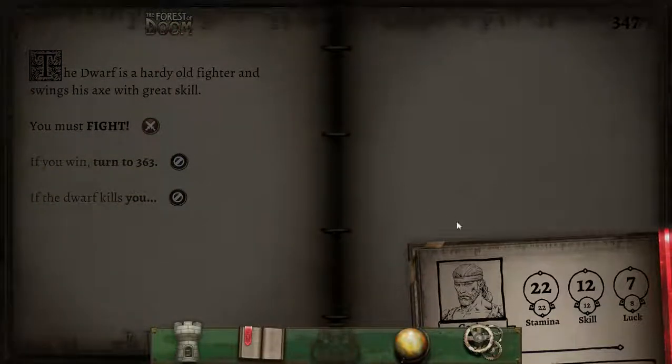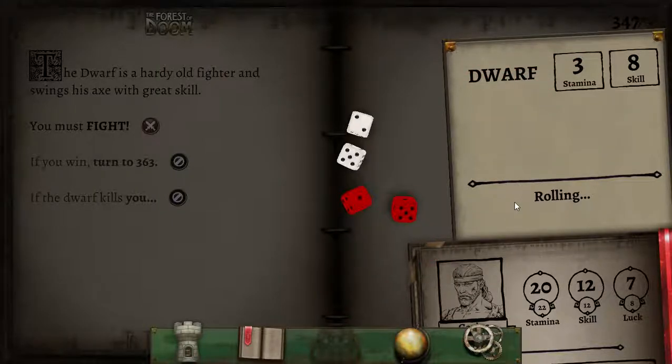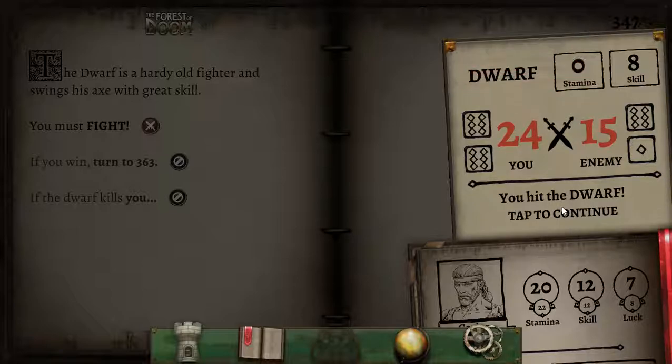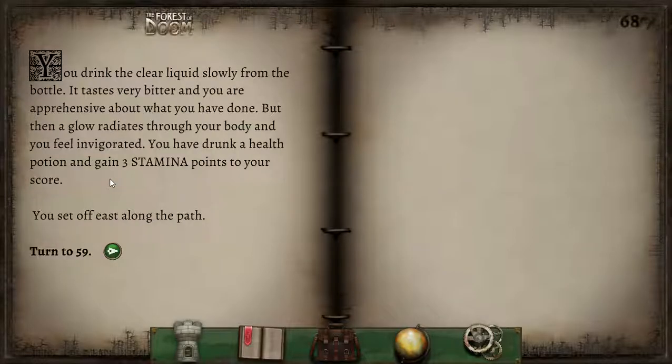The dwarf is a hardy old fighter and swings his axe with great skill. We have a magic sword which apparently we're not even using. We actually took some damage — nice one. Our magic sword is not working; we've had no luck deduction from testing luck either. Something very odd is going on. You rummage through the dwarf's backpack and find an interesting piece of painted canvas and a corked bottle containing a clear liquid. Let's absolutely drink his potion — we're going to presume he was going to drink it at some point. You drink the clear liquid slowly — it tastes very bitter and you are apprehensive, but then a glow radiates through your body and you feel invigorated. You've drunk a health potion and gain three stamina points. You set off east along the path.